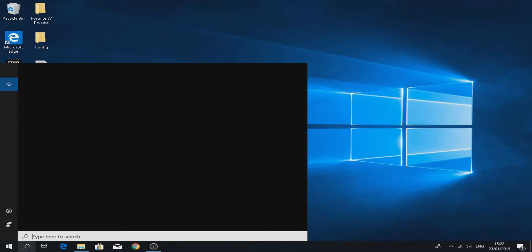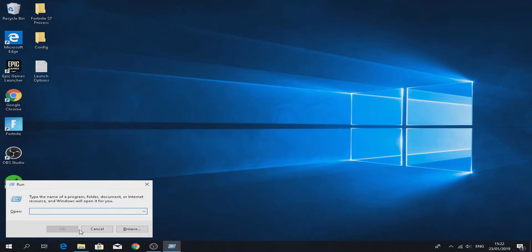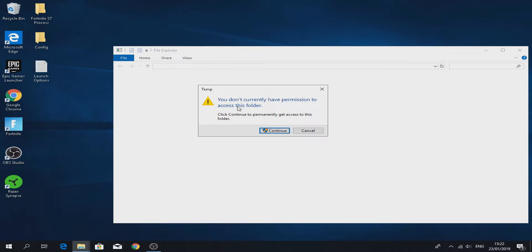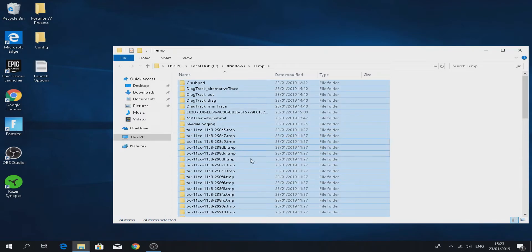We're gonna delete more temp files. Type 'run', press Enter, and this little dialog will appear. Type %temp again. You may see 'You don't have permission to access the folder' — click continue to get permanent access. Then press Ctrl+A and Ctrl+D again.